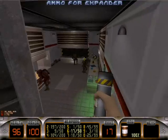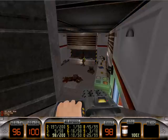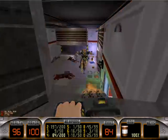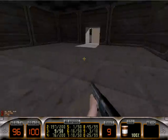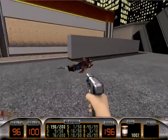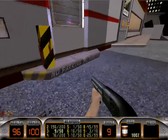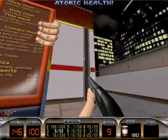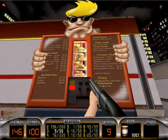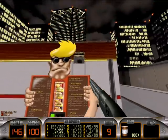And at long last, we get ammo for the expander. Make sure you clear this room out. Now we can blow you up. Let's go get some food, shall we? I'm hungry — let's go to the drive-thru. I'd like to get a Duke Burger combo, and let me get a big drink to go with that.